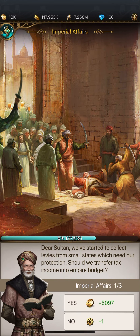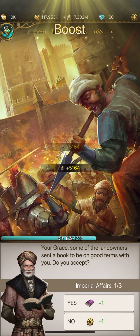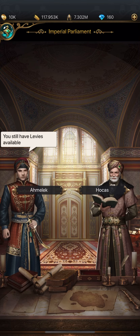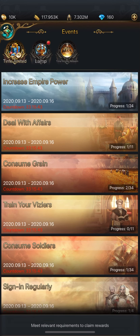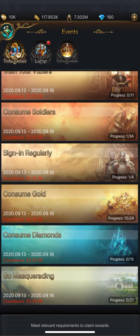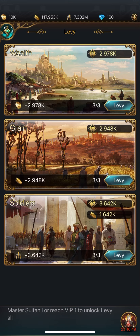I'll click on that and do a couple more — get some soldiers and another XP — let's see if that does the trick. Yep, I get that reward. As you can see, there are several different categories. 'Consume Grain' would be going back to the Imperial Parliament and levying the grain.